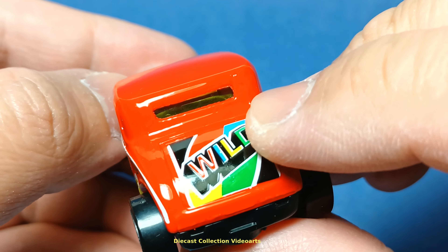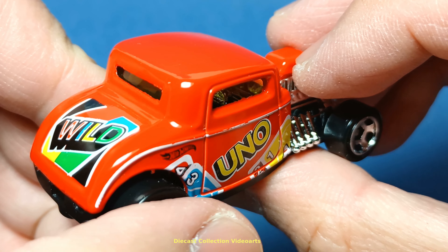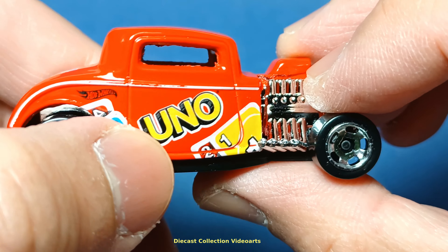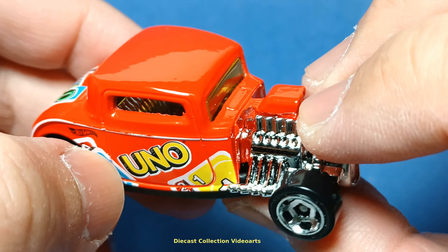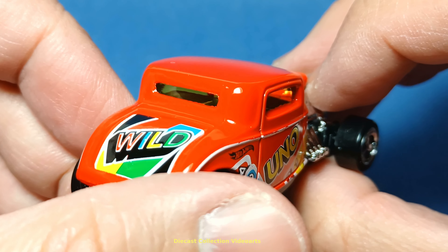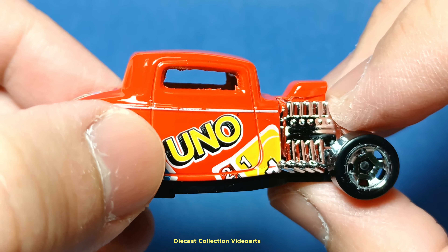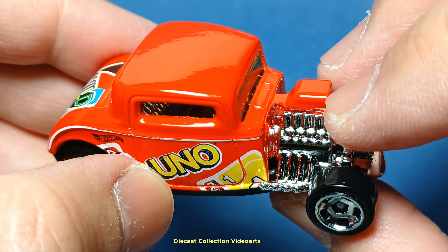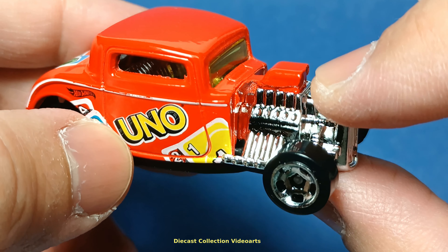There's a transmission stick in the middle — very simple interior, no console in the front. We do get to see the yellow clear window both in the front and the back as one piece. The interior is chrome, which is part of the engine.